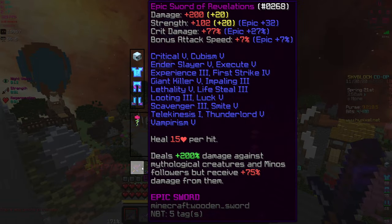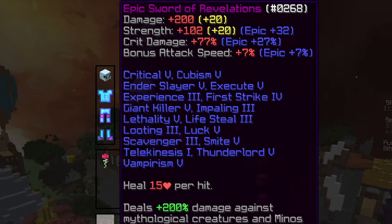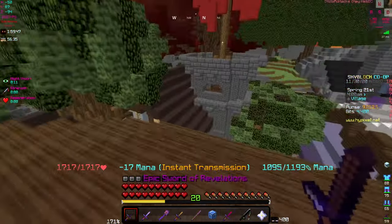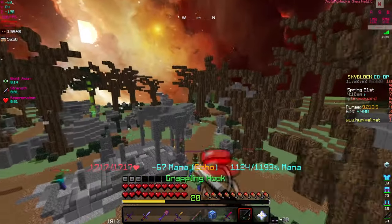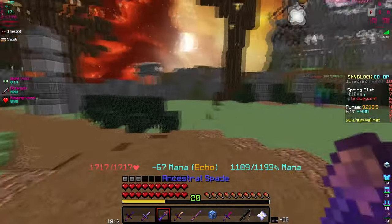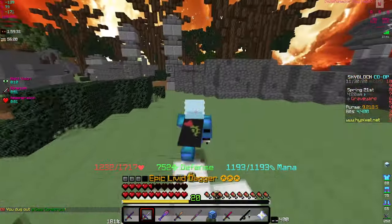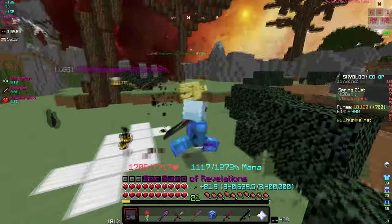The sword of revelations: 200 damage, 100 strength, and it does up to 200% damage against all the mythical creatures. It doesn't matter even if it's an iron golem — that's just the smite enchant I put on. So if you wanna do extra damage against those champions, definitely put smite, because you don't really need sharpness for the other ones. You definitely need smite — two, three, four, five — bang.